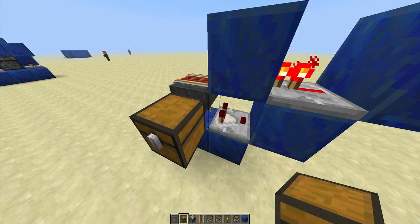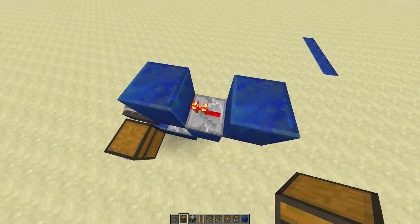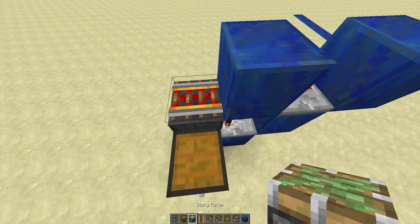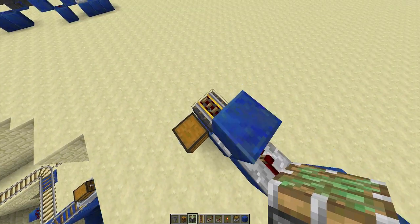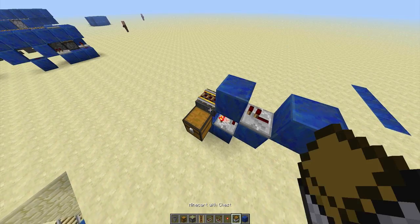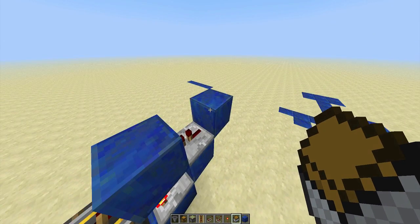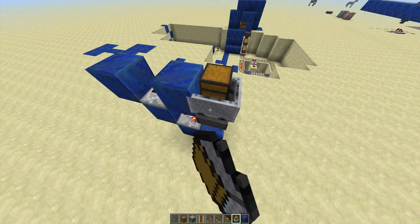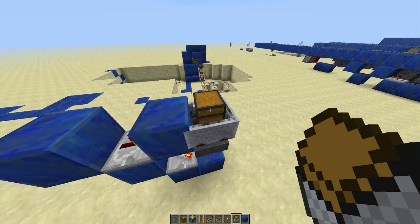What happens is items traveling in here — the comparator senses that, it turns its torch off, which unpowers this block, which unpowers this guy, which in turn would unpower this block, and as you would think, it turns off the powered rail. So the minecart stays until it is completely empty. Then items are no longer traveling in this hopper, so it easily just goes bloop. And if a minecart is on a powered rail next to a solid block and the powered rail receives power, the minecart will go.